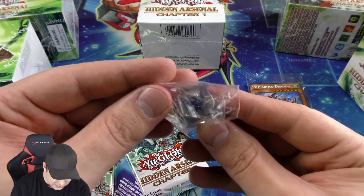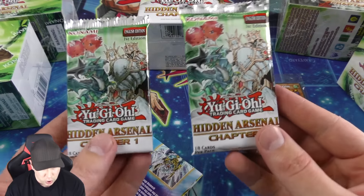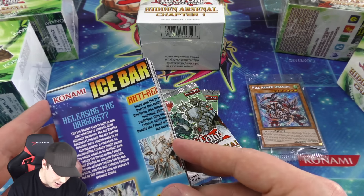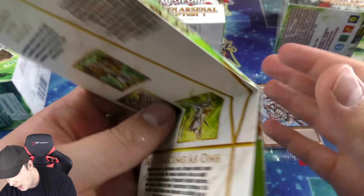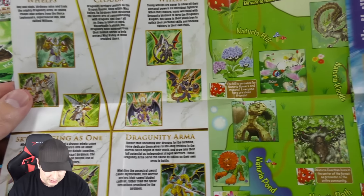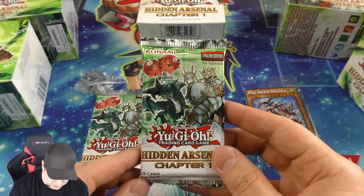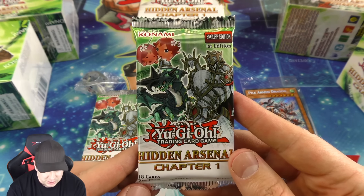There's a nice little transparent card — I really like that. Then we have our two booster packs, Hidden Arsenal Chapter One, and a little Ice Barrier strategy guide. I'm assuming it's going to go through some of the combos for the Dracunity cards in here, which is really nice — like a little strategy guide to go into some of the plays. 18 cards per pack, very cool.